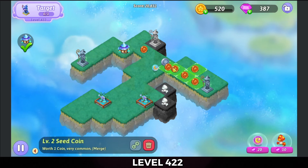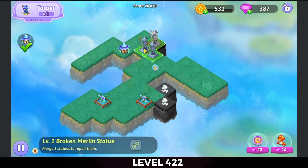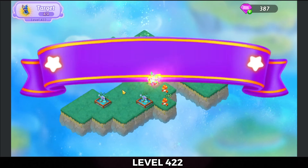We're going to merge our coins and collect those. Then bring those Merlin statues together to complete the level. And there it is.